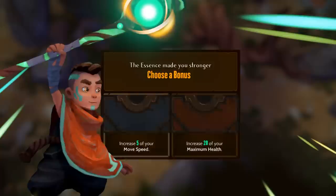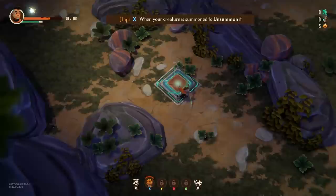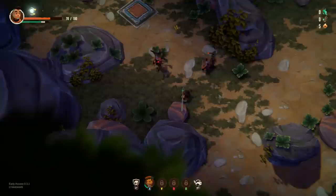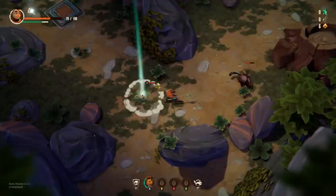Pick essence - choose a bonus: movement speed or max health. I'm actually going to go movement speed. I figure I might actually be able to dodge. Tap X when it's summoned to unsummon it. It actually took damage from something, so I'm going to have to worry about that a little bit.